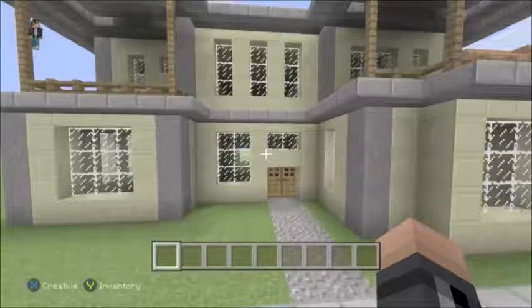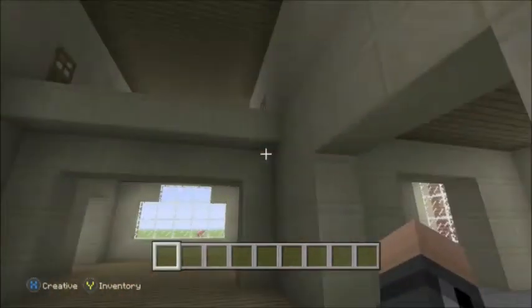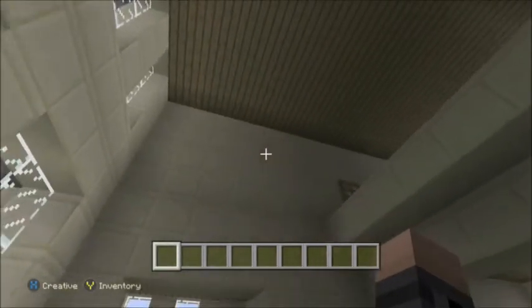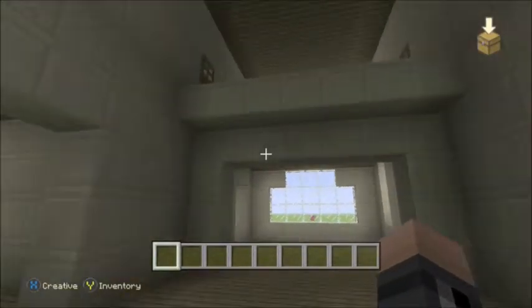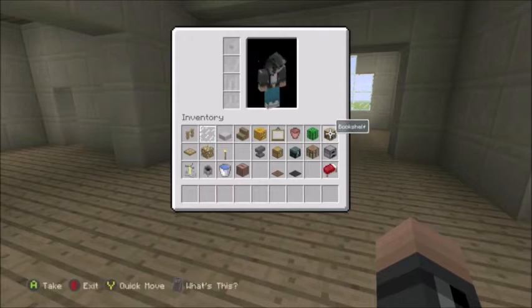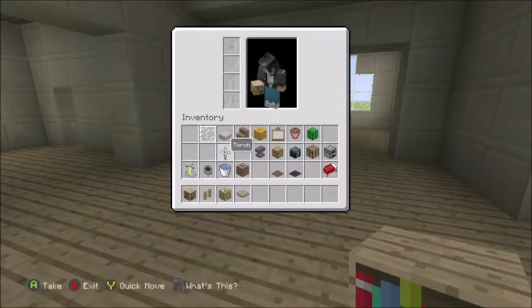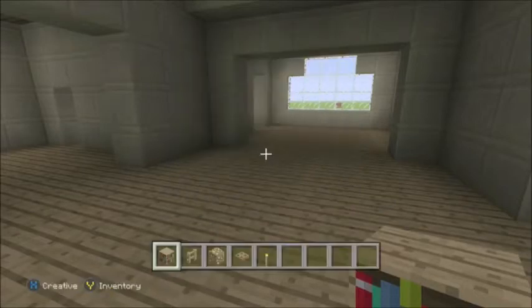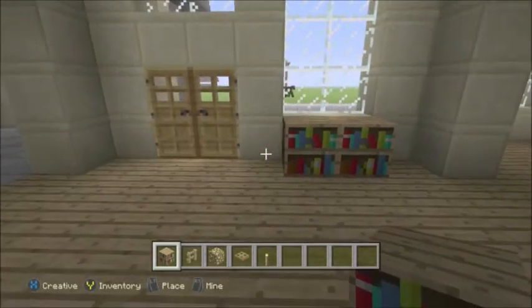Today we'll be decorating this bad boy. All we're going to need really is some stuff like bookshelves. For anyone wondering where the top part of the house is — that bedroom — well, I don't like it there so I took it out. I like the original design. For today we're going to need bookshelves, fence, glowstone, trapdoor, and torches. Torches are essential. Go ahead and place two bookshelves underneath the front window.